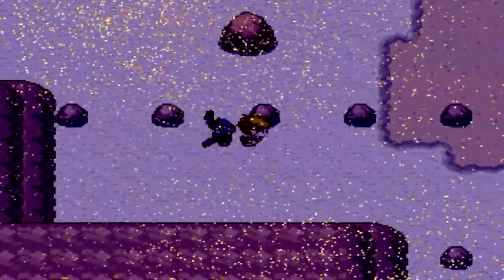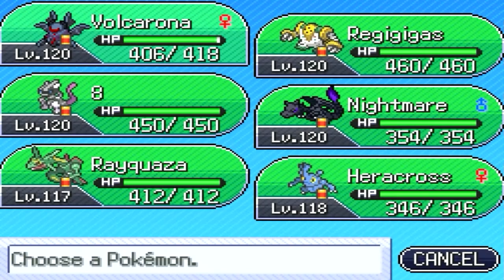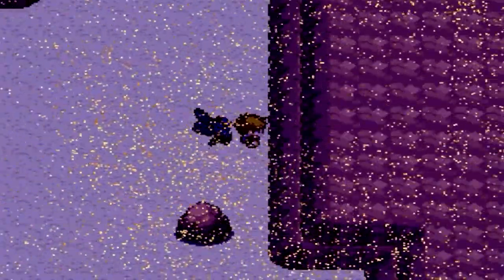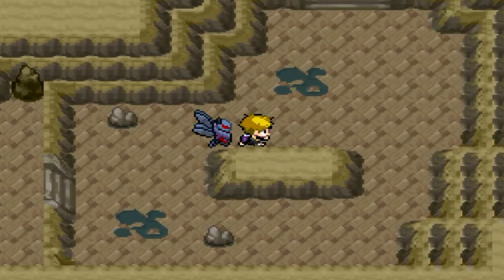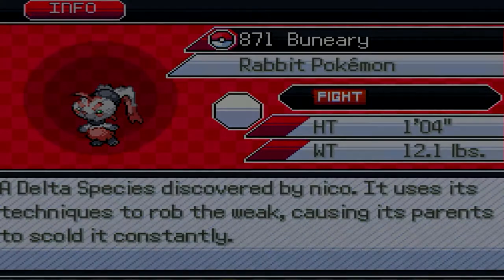Back in the desert, apparently this is an arrow pointing to the right and you wanna use Dig — can't use that here. You just talk to the wall instead. Problem solved! Hello Mystical Cave — Delta Beniri, a Delta species discovered by Niko. He uses his techniques to rob the wheat, causing his parents to scold it constantly.